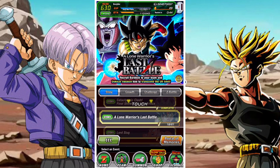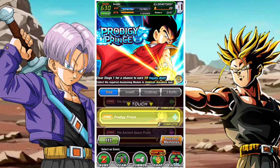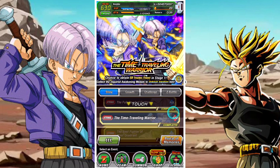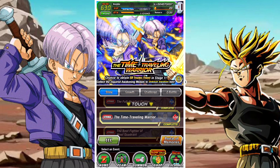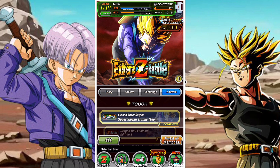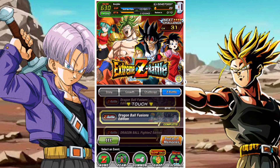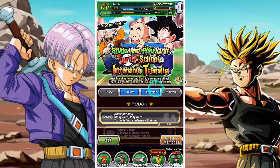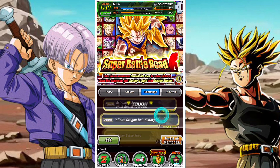The rest of the events you can tackle as you want — none of them really drop currency you can use for Elder Kai's. The one I'd highlight is the 'Time Traveling Warrior' strike mission because Trunks can be used for the Super Android 13 Extreme Z area, so farming up that free-to-play unit is worthwhile. For Z Battles, the Extreme Z Battle for LR Physical Trunks is one to focus on, along with the fusion ones and a couple of others that are always available.